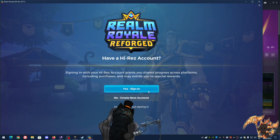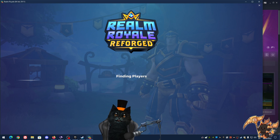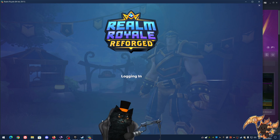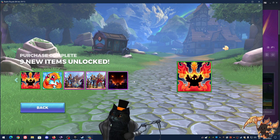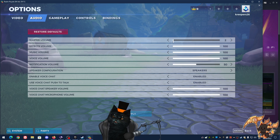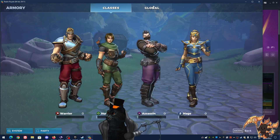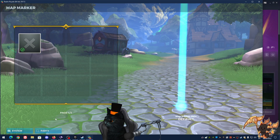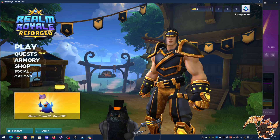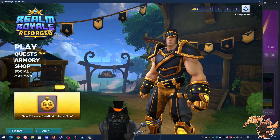Most of you on Steam did not sign in, so we're going to continue without signing in. Signing in to your Hi-Rez account grants you shared progress across platforms — this option is here now but didn't used to be. So technically your account is only on Steam and that's it. We got some items here — I got five crowns. This is to help you understand, because when we go to Epic Games we want these things to also appear there.